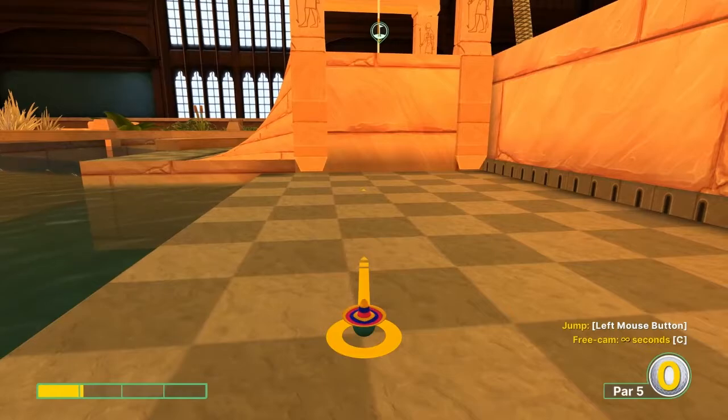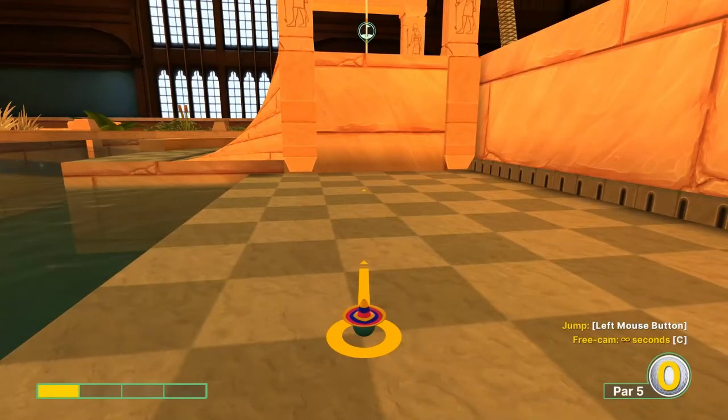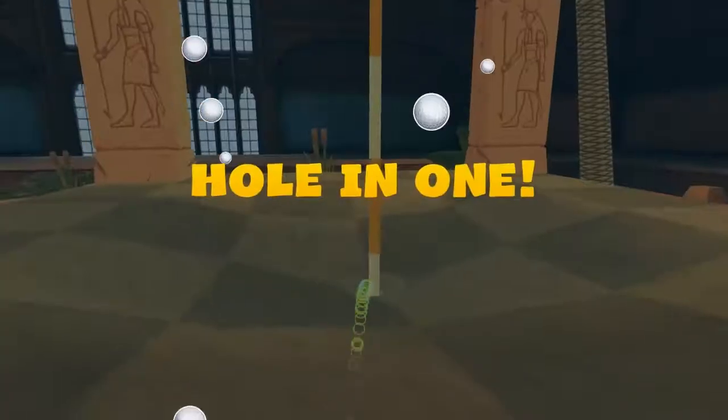Number fourteen: 1 speed, right at the pin, jump before the wall for a hole-in-one.